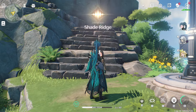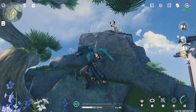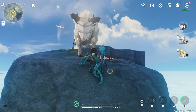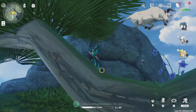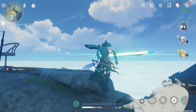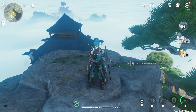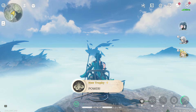Dropping in right now into Shade Ridge, we're going to climb up to the top here where this bull is — very top of the peak. It will try and knock us down as you can see here. Important to get around it and kill it, and then you'll come up to this chair here, and just like that you'll get the trophy.